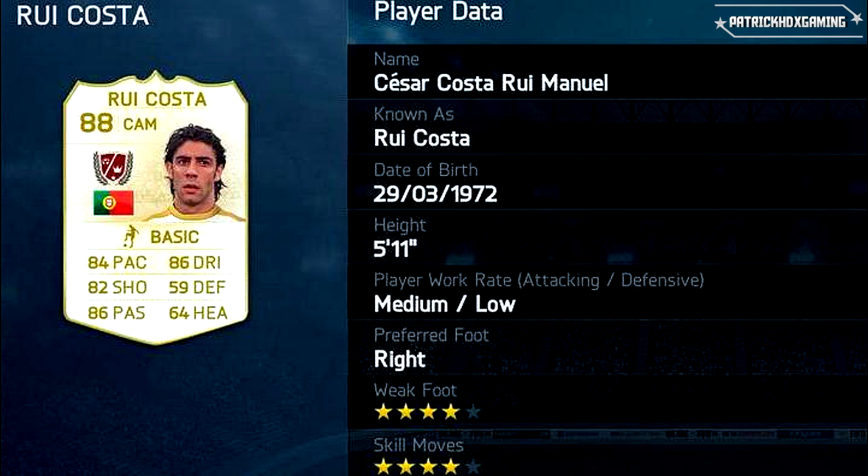Then we come to Rui Costa — a right-footed player from Portugal, 4-star weak foot and 4-star skill moves. He's a central attacking midfield player with 84 pace, 86 dribbling, 82 shooting and 86 passing. These attributes are so good on this position — he can shoot, he can dribble, he can pass. That's why I think Rui Costa will be a great addition in FIFA 14 Ultimate Team.